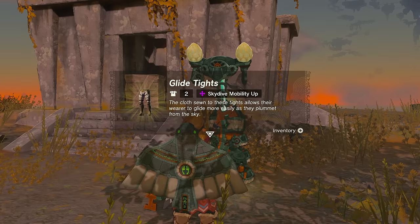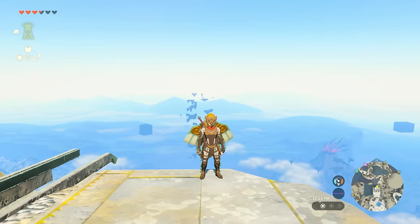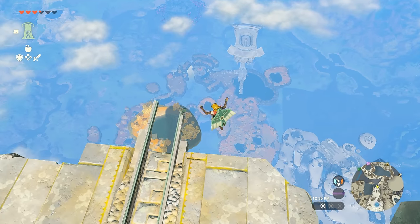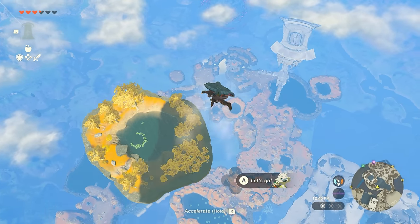Once you're done, congratulations — you've got the full gliding set, with the pants being the final piece. It looks really awesome and is going to make it easier to avoid some of the obstacles up in the sky.